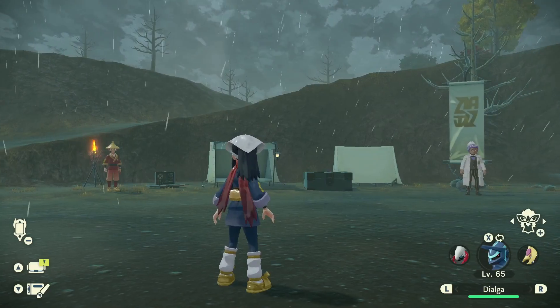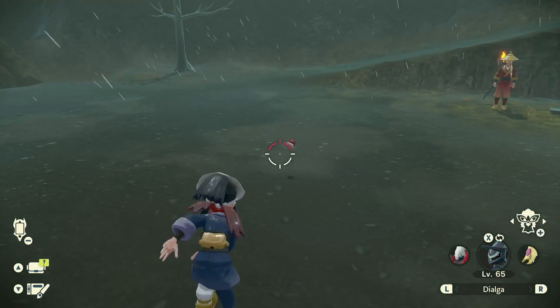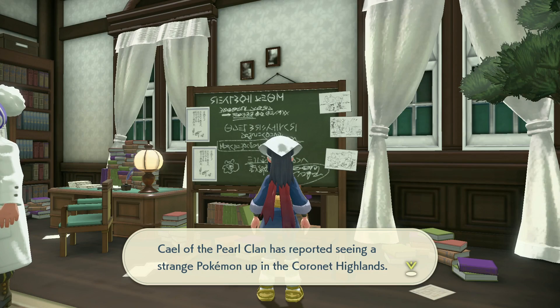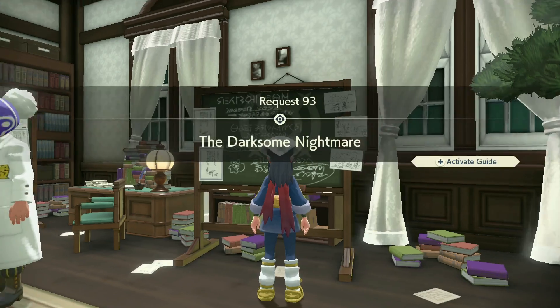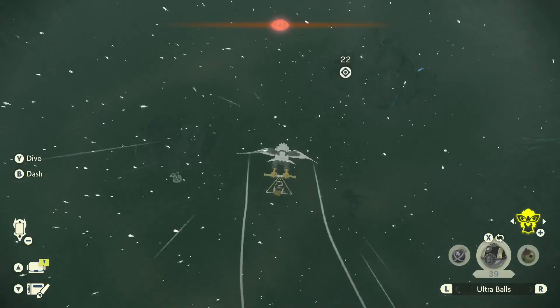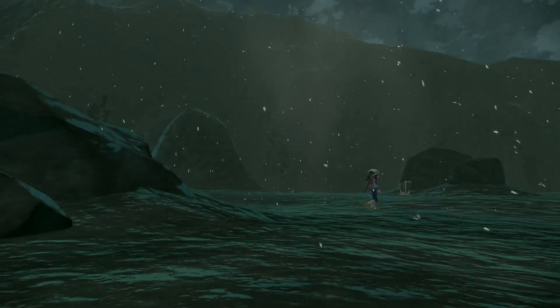Let's have a look at Dialga now — perfect. Next up, before you do the main postgame story, you can do the Darkrai and the Shaymin quests. If you have save data for Brilliant Diamond or Shining Pearl, you'll be able to do Darkrai here. You'll be able to pick up the quest off the blackboard beside the Professor in the Galaxy building.